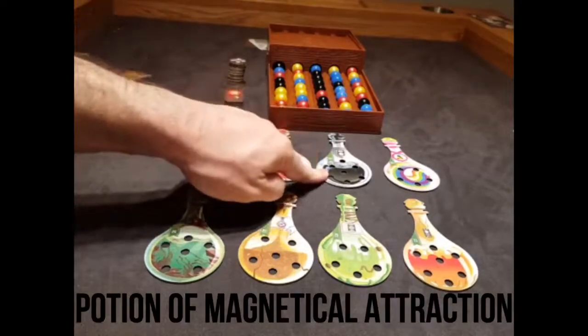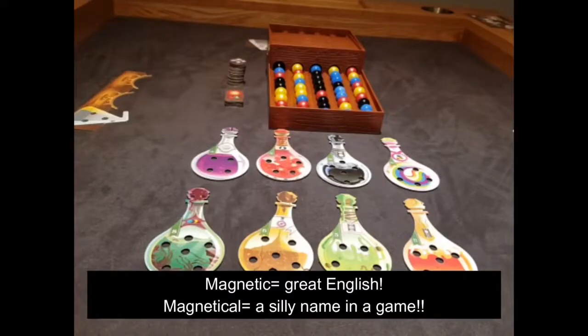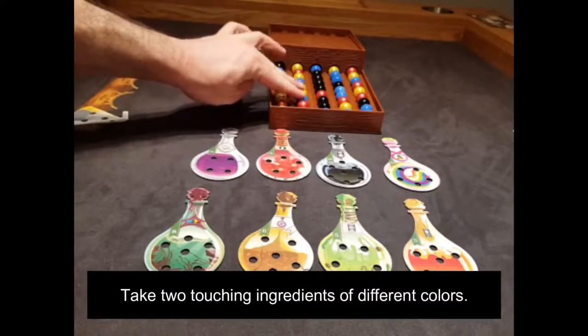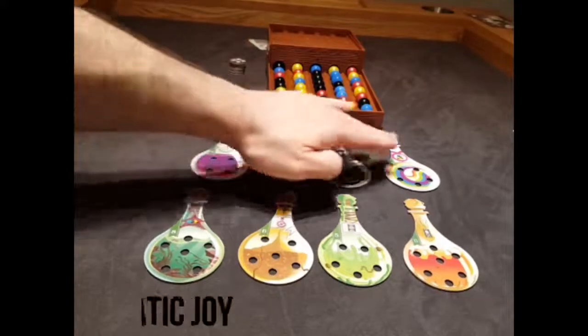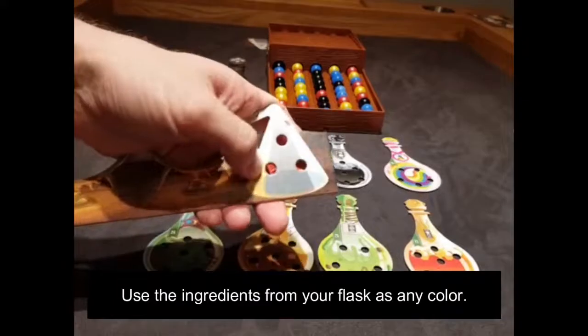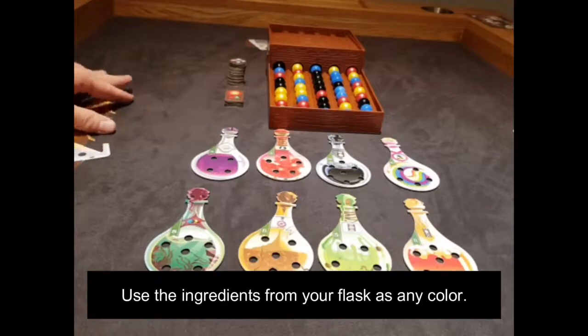Then there is the Potion of Magnetical Attraction. If we were using good English, it would be Magnetic Attraction — but the name the game gives it is Magnetical Attraction. That allows you to take two touching ingredients, two adjacent ingredients of different colors. So you can take the red and the black that are next to each other. We've also got the Potion of Prismatic Joy — you can place all the ingredients in your flask onto any potions that you have.